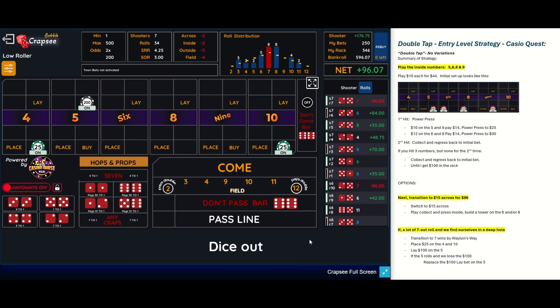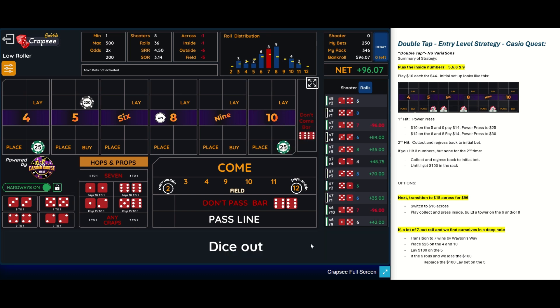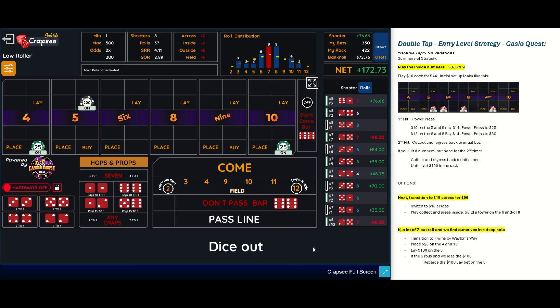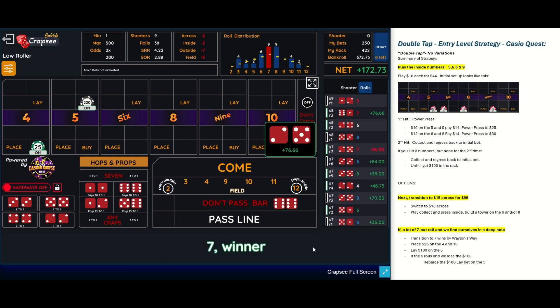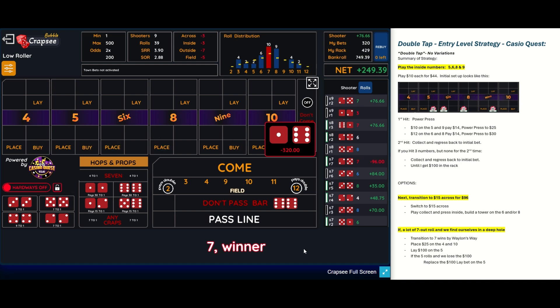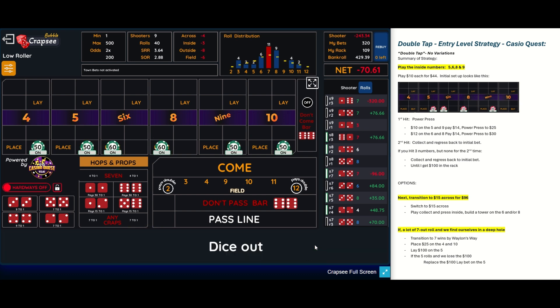So we're going to transition over to Wayland's Way — Seven Wins. Let's see if we can get this built back up. A lot of bets that don't do anything for us — all we're looking for here is fours, tens, and sevens. There's a seven — that helps us. Seven out wins. That's the beauty of this strategy: if you're rolling a lot of sevens, like that one right there, we will win. And if you look at our distribution, we are rolling a lot more sevens than we're expected to roll.